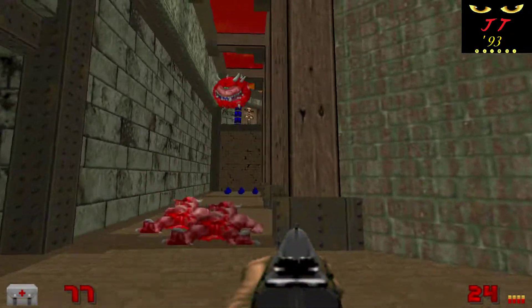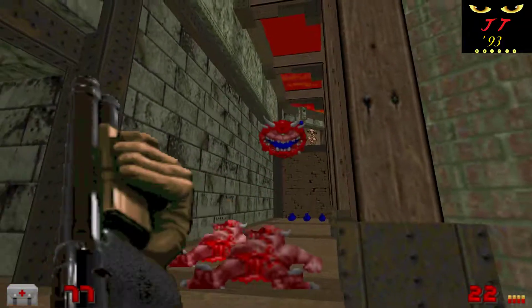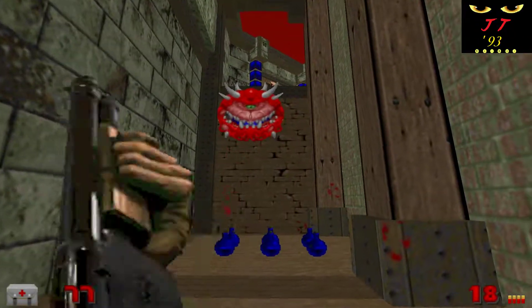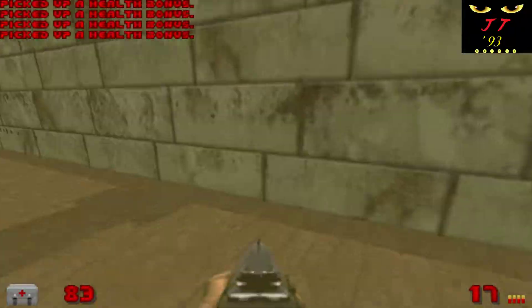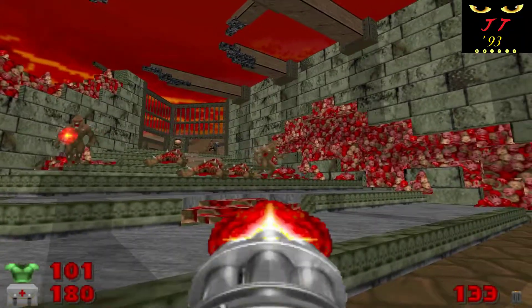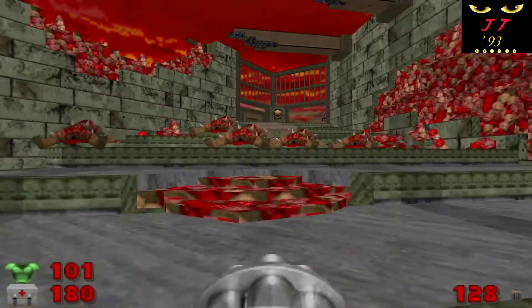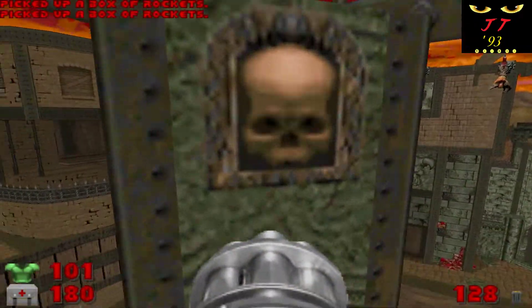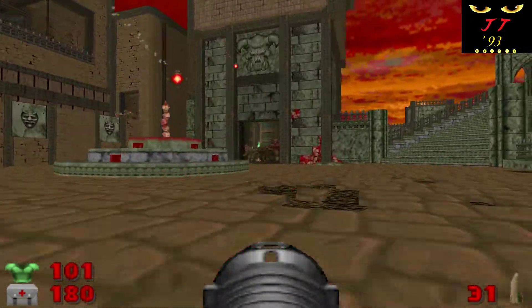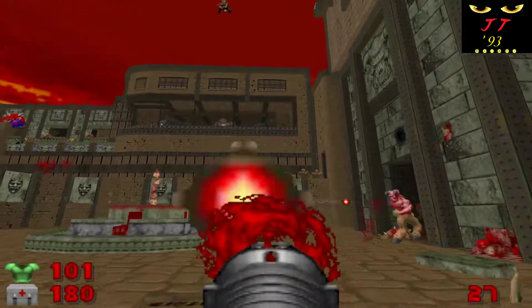The readme file states that this map is set in a crumbling monastery made of marble and corpses, and that's literally very correct. We're not talking about some medieval castle with some gory bits and bodies here and there. There are guts and bones literally acting as insulation for the stone walls along the monastery's interior. There are some beautifully gruesome details throughout this map that really show this.